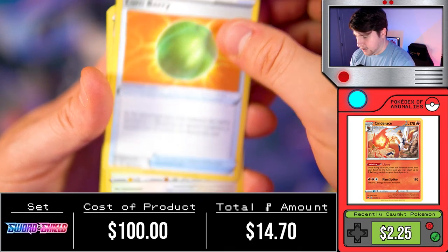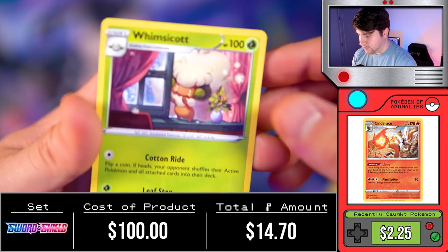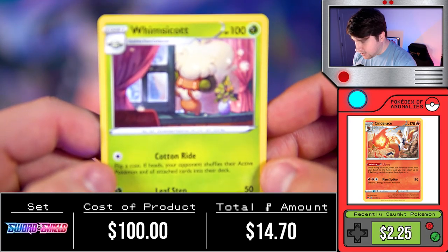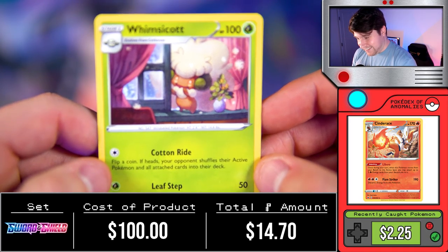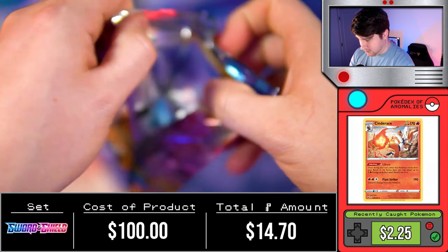Rare Candy, Lum Berry, Corvusquire, Scorbunny, Silicobra, Yamper, Grookey, Cufant — Orbeetle followed by a Wimscott. That's a really cute art of Wimscott though. It looks like it's snowing outside, maybe like it's Christmas time. He's letting out all the hot air in your apartment. Thank you Wimscott — paying for my heating bill is hard enough, so thank you for keeping the window open for me.